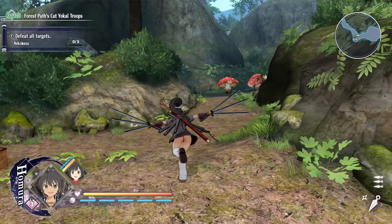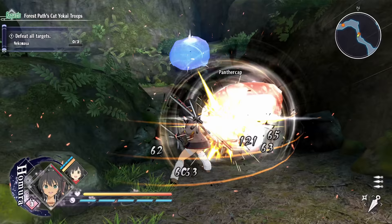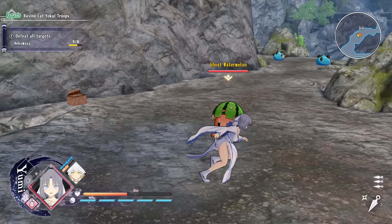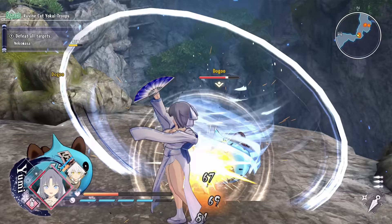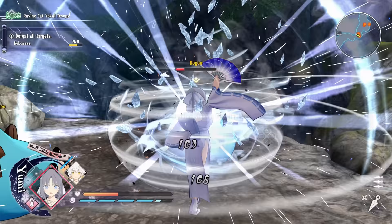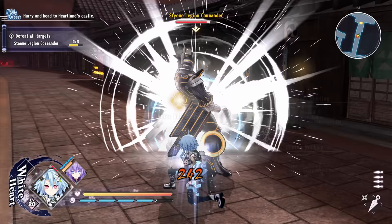X is for jump, and circle is how you block — time it perfectly and you don't receive any damage. L2 locks onto an enemy, and you can use the left and right directional buttons to cycle through enemies. It's a bit weird to cycle through enemies like that because you can't run and change your target without some hand acrobatics. I'd prefer if the right analog stick did that instead, since the camera is already focused on the target — it would make more sense to use camera controls to switch between targets.